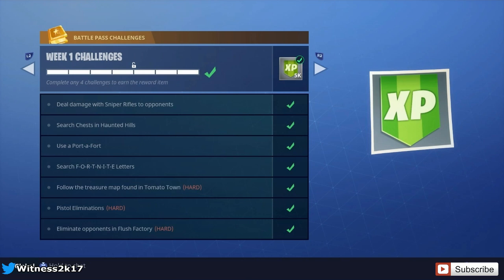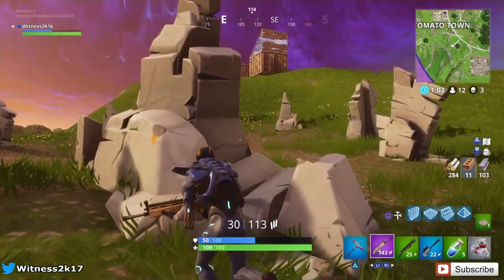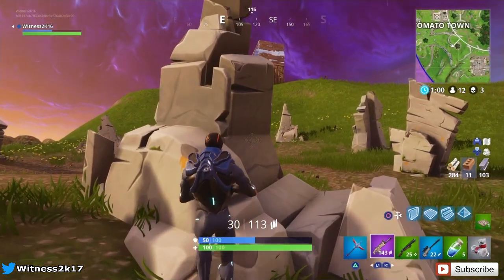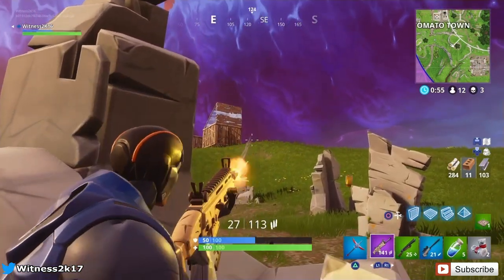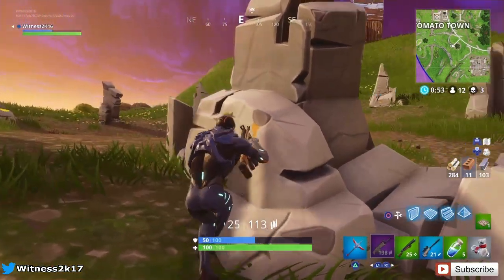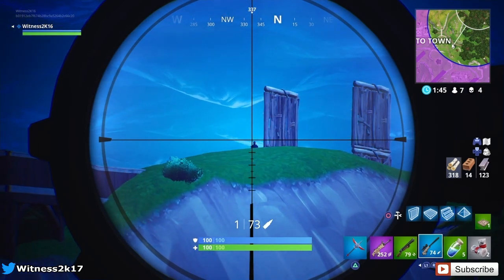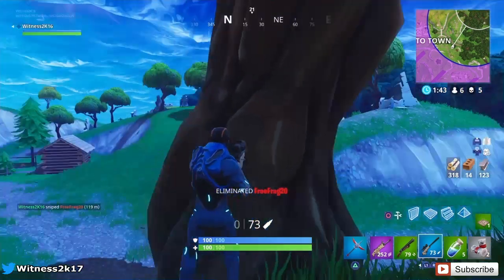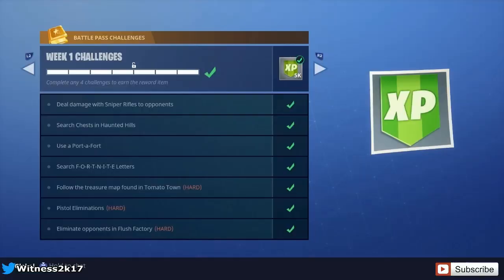The first challenge is deal damage with sniper rifles to opponents. All you have to do is get your hands on a sniper and shoot people with it. You don't have to kill them — if you shoot them and they don't die, that damage still counts. Obviously if you get the kill you'll get more damage, but just shooting with the sniper is pretty easy.